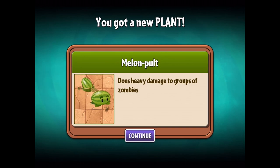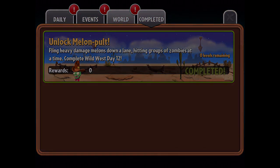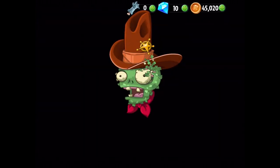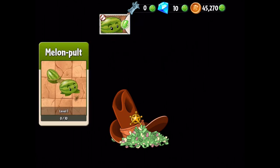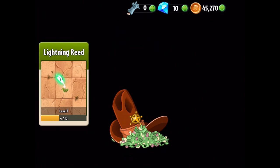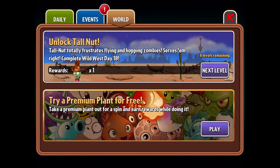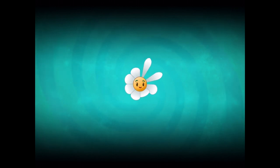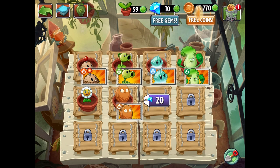Very cool. Melon pult does heavy damage to groups of zombies — I love this guy a ton. We do have some quest log rewards. Looks like unlock melon pult, fling heavy damage melons down the lanes. We get 250 coins, two melon pult experience, and two lightning reed experience making four in total. Looks like we also have other worlds stuff like unlock tall nut. Let's back out of here. I haven't played in like a day or so, so there should be more Zen garden stuff. We get coins from the marigold — that's always nice.